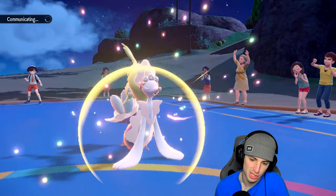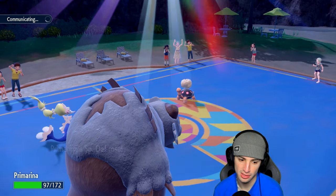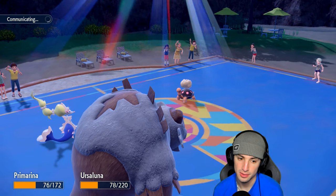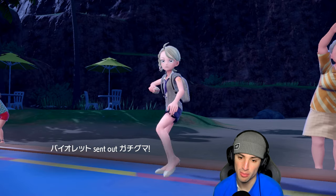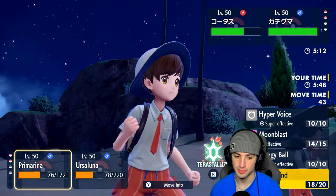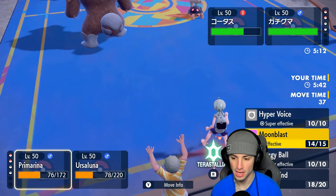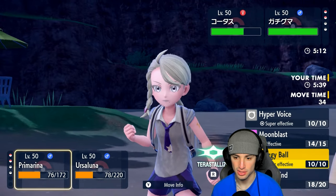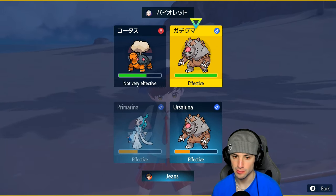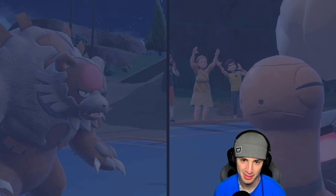Turtonator is probably going to pop Heat Wave or Eruption. We got off a Calm Mind boost, maybe I should run Hyper Voice, but I love this special defense boost. Heat Wave comes out — no Charcoal, so Primarina soaks it rather well. The final Pokemon — I'm feeling Dragon Pulse, but it's going to be Ursaluna. How many turns left in the sunlight? Two turns. I don't have Protect — just going to go for Energy Ball. Could be going into Normal Tera.